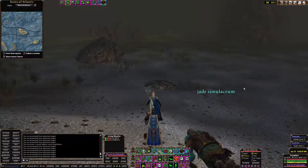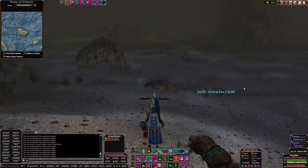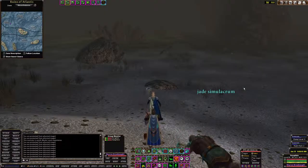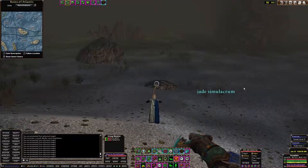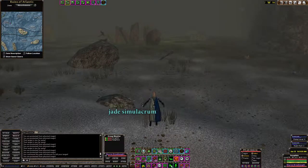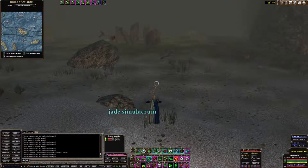Here you can see the encounter with the Skyros Dreadnought is ready to go. I'm set up with a Cabalist and pet and a buff bot. Here we see the Cleric moving back to increase the range to the mob so he's not a viable target, in case the mob decides to switch targets during the encounter.